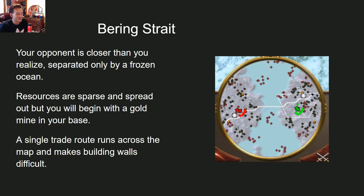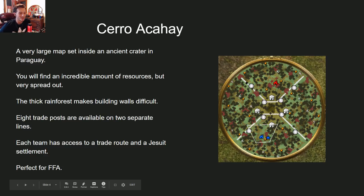Next up is Bering Strait. This map was designed by Vivid — he wanted an ice map with limited build area because the ice is unbuildable. You have a single trade route running down the middle that stops you from walling properly. Not many resources, not a lot going on — it's very open and sparse, kind of like Siberia but a little faster paced because it's a bit smaller. Walling is hard since the trade route runs right down the middle, so you'd almost need two wall sections on each side. Both games played on it were very fast-paced with a lot of trash and food units.